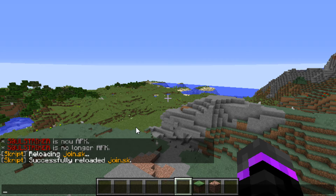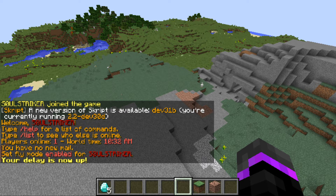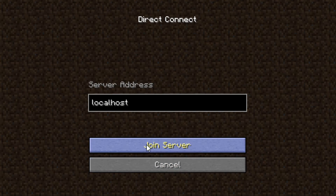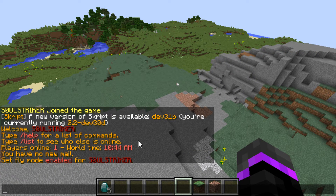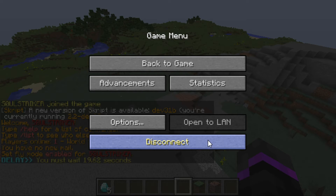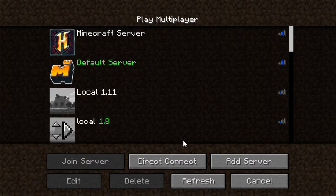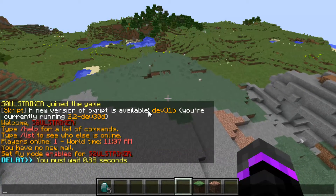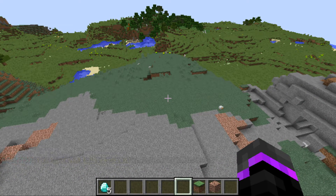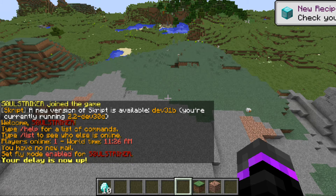We'll save that, then in-game run 'sk reload join' — make sure there are no errors, fantastic. Now let's join the server, disconnect and reconnect, and see what happens. 'Your delay is now up' — we got five diamonds. Since we set it to 30 seconds, if we try again we should get the wait message. 'You must wait 19 seconds.' We keep reconnecting and the time goes down — it was 19, now it's 8. Reconnecting again we get 80.8 seconds, then once our delay is up we reconnect and get five more diamonds — now we have 10 diamonds.